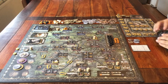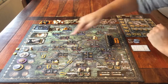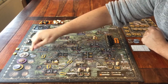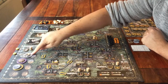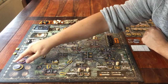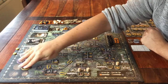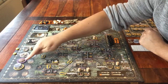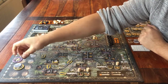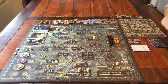Step two: as soon as every player has had a turn, you look at the player order track to determine the player order for the next round. Whoever put the least money on their player figure will be the first player; whoever spent the most money will be the last player, and you rank the players in between accordingly. Once you've made the new player order, you can put all the money back into the supply.